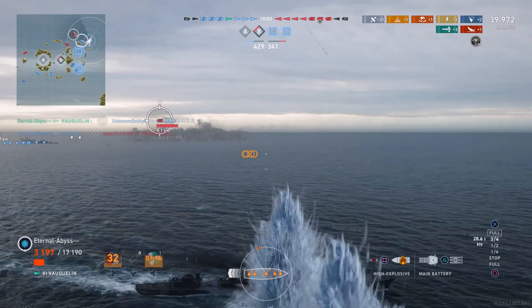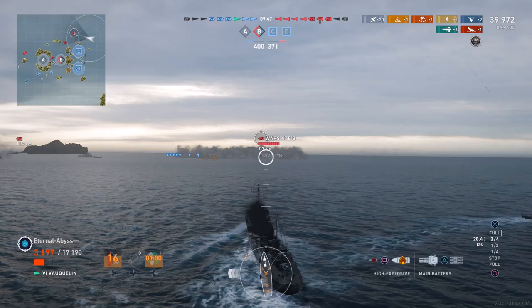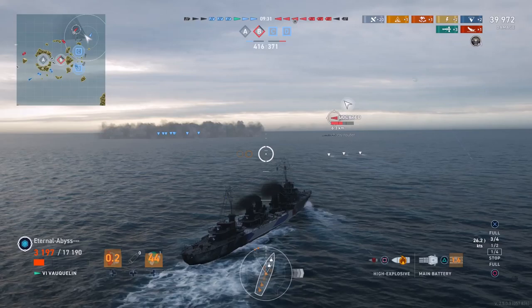For his commander he's gone for Philip Abion with the skills Subsurface Venture, Fragile Threat, Stand or Fall, Destroy or Be Destroyed and Unstoppable — very similar to what I recommended in my French commander comparison. For inspirations he's gone for Eric Baie for additional concealment, and Violetti to reduce the time you're detected after firing your main guns.